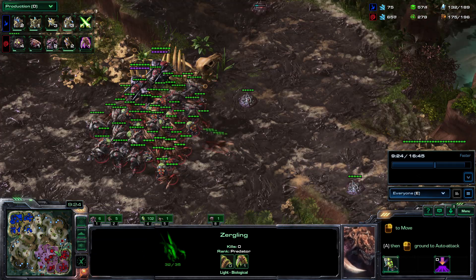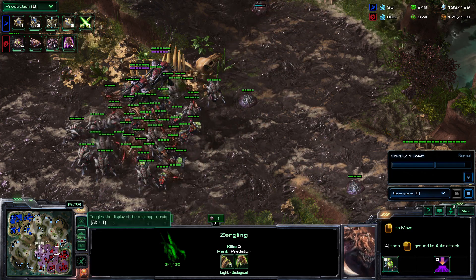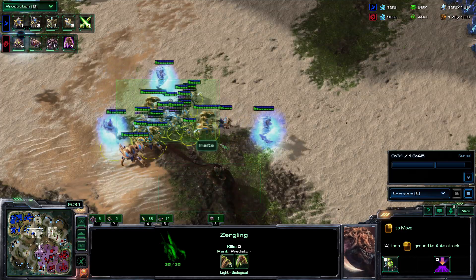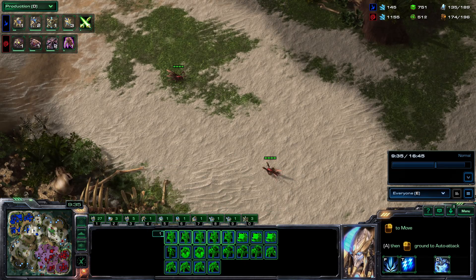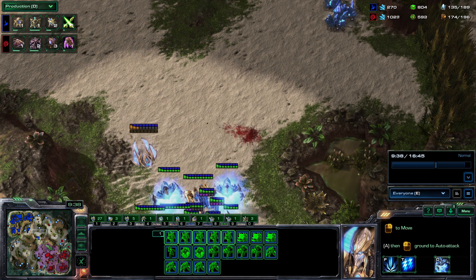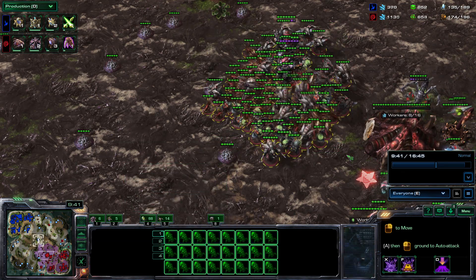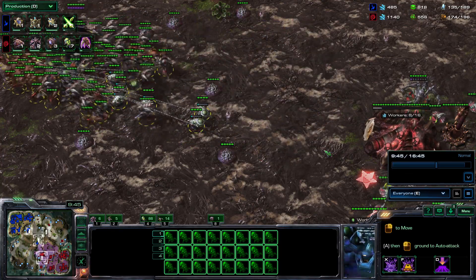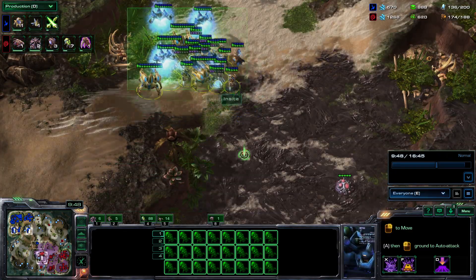He shouldn't be allowing his opponent to get to this point — he should have a ling here, and as soon as his opponent moves out, move all of his army over to kill the base. The opponent has to come back because he can't win a base race. You don't have to engage the Protoss army directly — you can play another way. When he sees this army he can put a changeling there, have another army here attacking there, and have the rest of his army ready to attack the natural. He doesn't have to attack into all these storms.